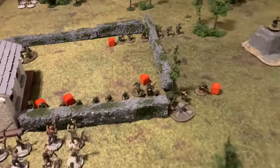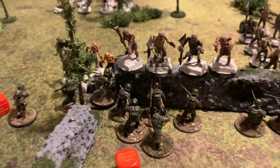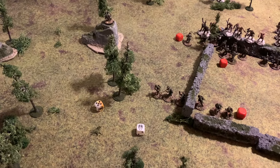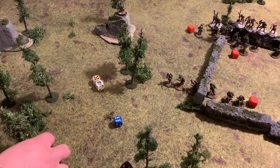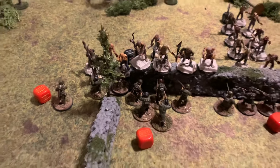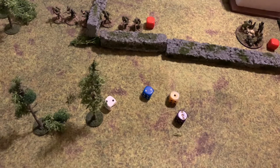A horde of zombies charges the wall! The Americans strike first. The SMG squad sprays point blank — two kills, then the other squad adds two more for four dead zombies total. The 5+ feel no pain comes in and all are headshots. Now the zombies attack back.